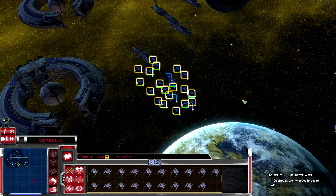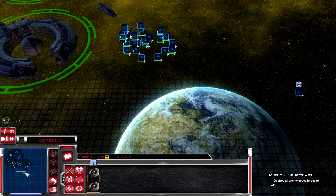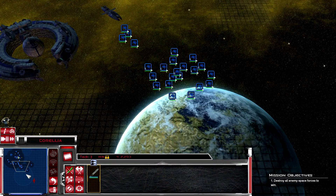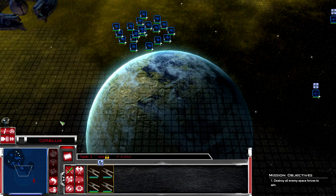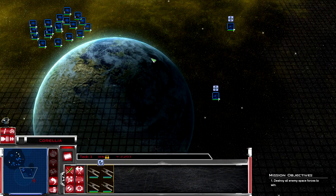Let's get group one to push out, group two to push out, then groups three, four, five, and six - get as close as possible. This is going to be interesting - there's going to be a huge fleet.